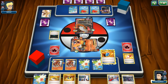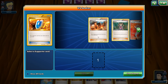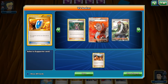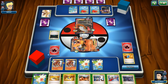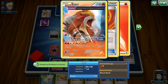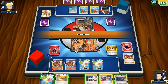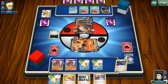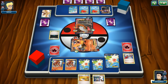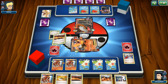Knocking out Emboar is going to be too tempting for my opponent. Let's go VS Seeker for Blacksmith and power up Entei — Entei hitting for 150 though a little short. We get rid of Judge and Hex Maniac and play Shaman again. We are burning through our deck. We got Blacksmith for next turn.